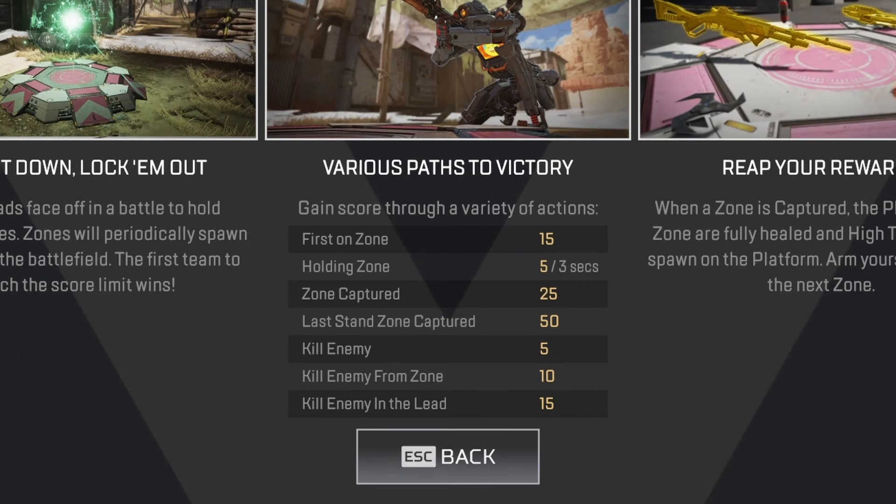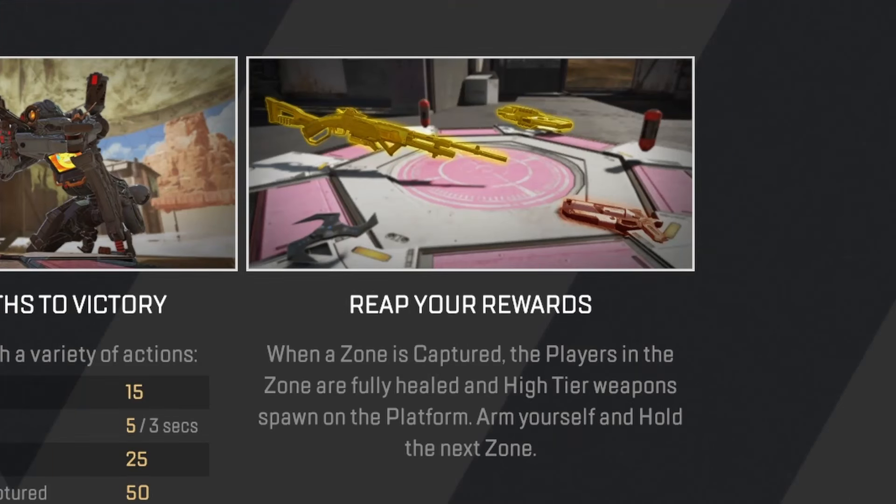Here's how the point system works: being the first person on the zone gets you 15 points. Holding a zone gets you 5 points for every 3 seconds. A zone capture will be 25 points. The last stand zone captured will be 50 points. Killing an enemy gets you 5 points. Killing an enemy from inside your zone gets you 10 points. Killing an enemy team in the lead will be 15 points. It's first to 500 points. You also get rewards for capturing the zone, so be on the lookout.